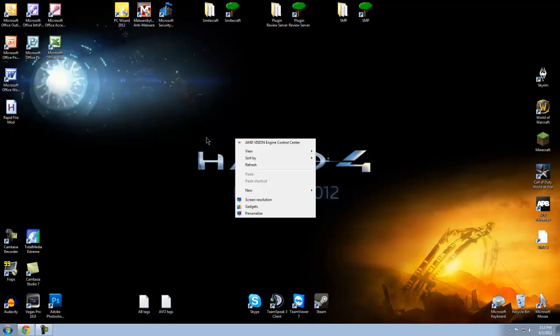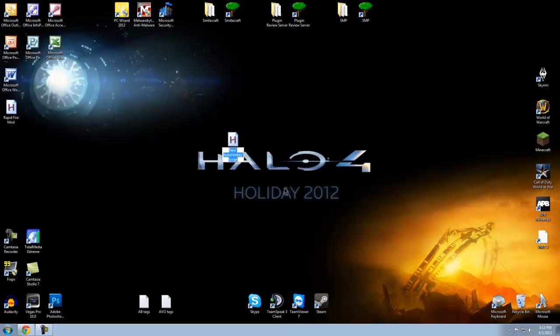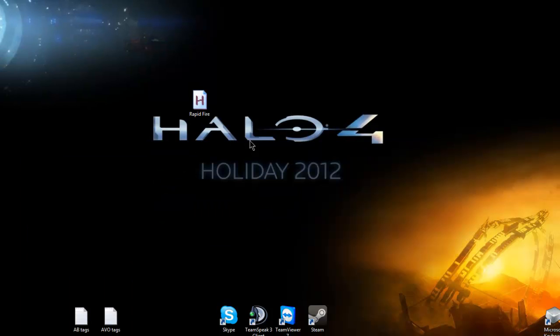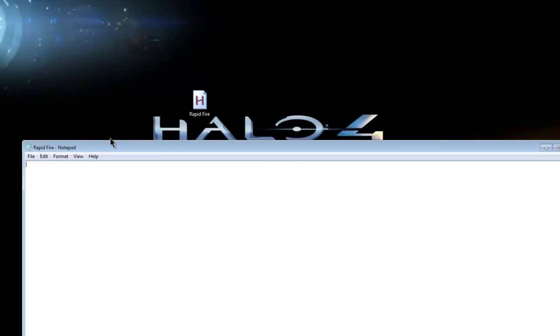Now what you want to do is go to New and you'll see an AutoHotkey script — go ahead and create that. I'll just call it "rapid fire." Then right-click on it and click Edit Script, and go ahead and delete all of that default code — you don't need it.